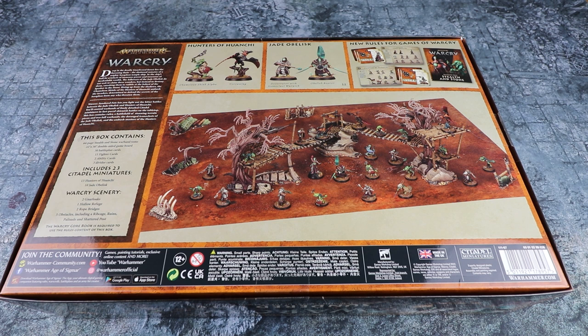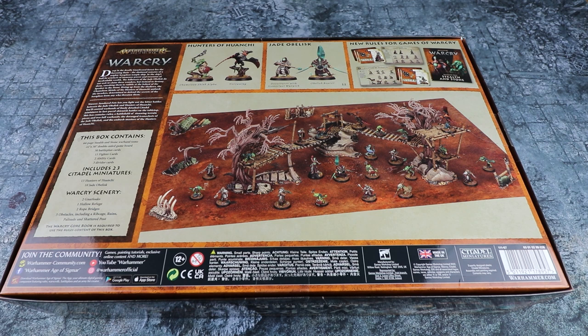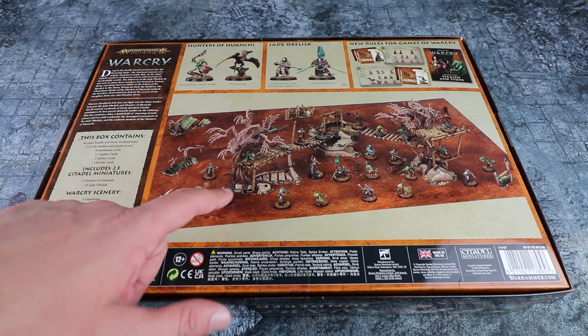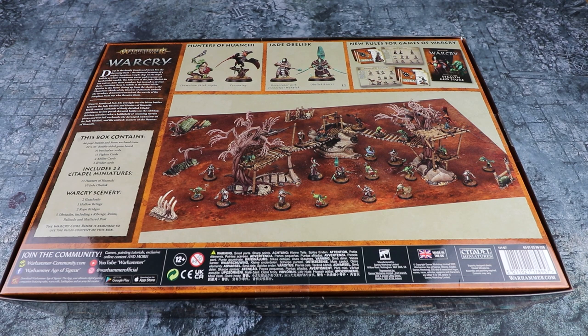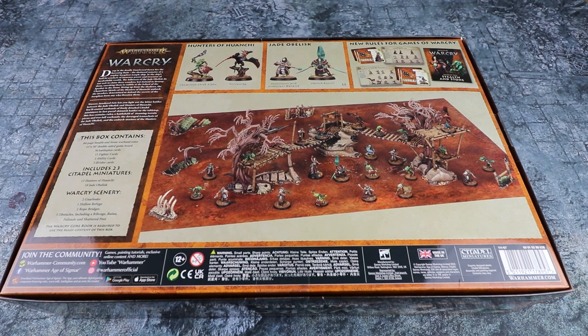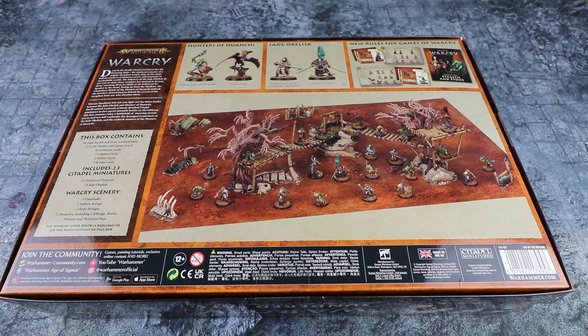Against them we've got the Jade Obelisk, who are a Tzeentchian cult - I believe they're slowly turning to jade. Also in here is some new scenery. The scatter terrain is the same, but the three scenery pieces - initially I thought two of them were exactly the same, but they're not. Elements are the same but the platform arrangement is different. And there's an entirely new piece as well, which is a nice way of expanding the scenery from the initial box. Like all the Warcry stuff, the rule cards are in there, along with the full Stealth and Stone expansion book covering background of the factions and campaign content.